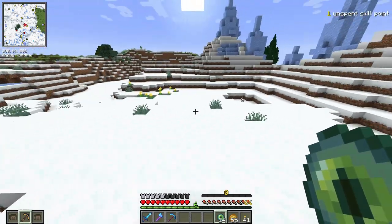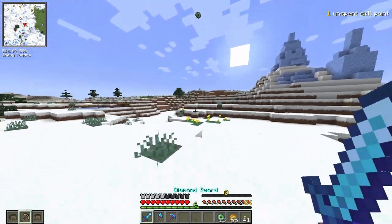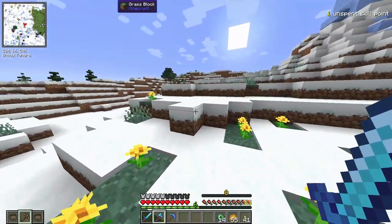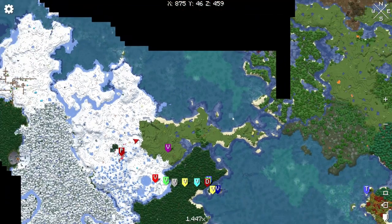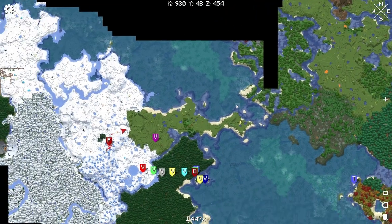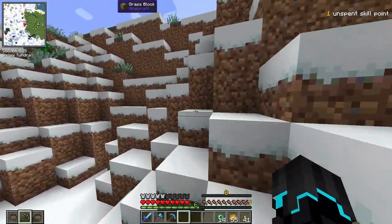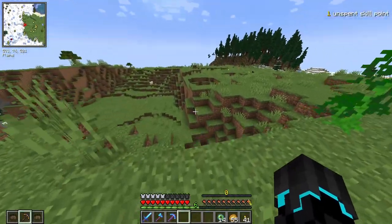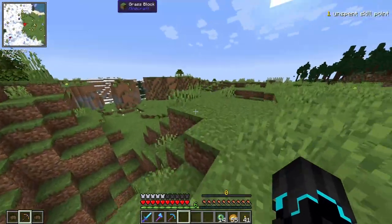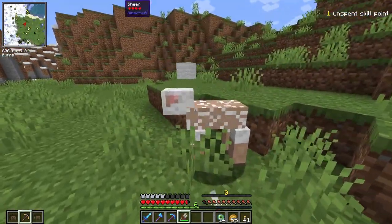Shooting out an Eye of Ender — there we go. In this direction and it came back, perfect. Now I have no idea how far away the stronghold is, but I've explored all the way over here, so there's a good chance we've actually already been there. Let's see if it goes beyond what we've already discovered or if I've actually been on top of it before.